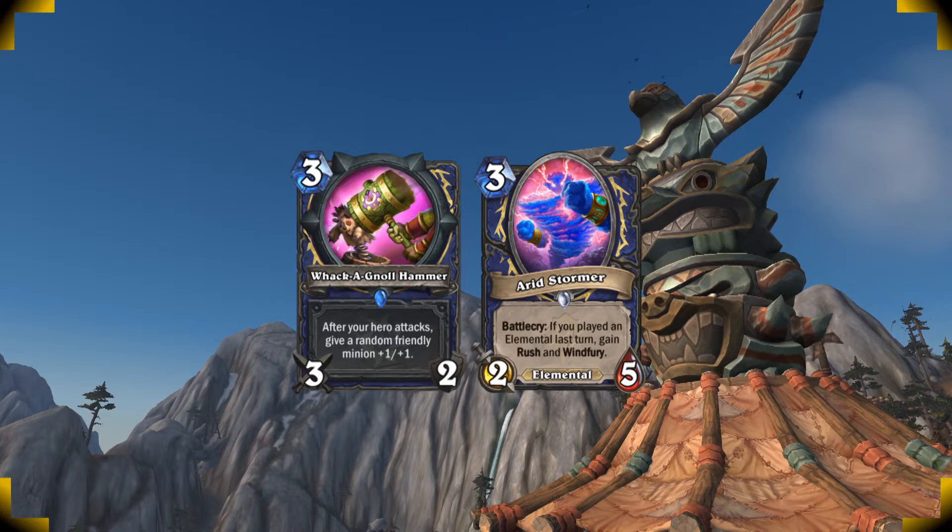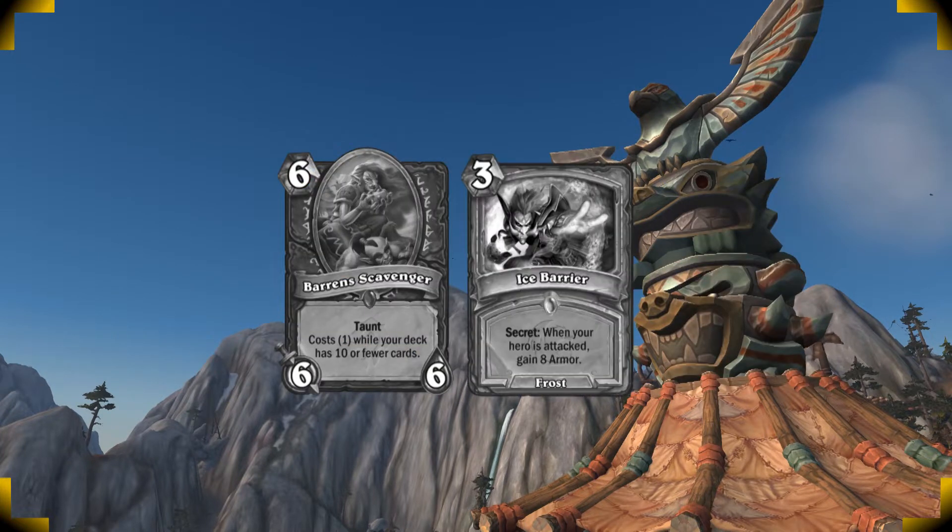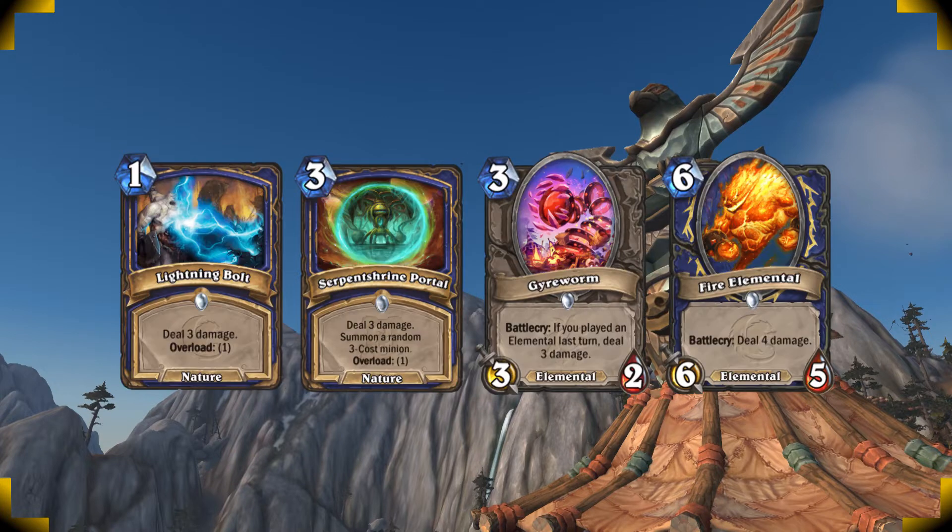You have a bunch of ways to deal face damage from your hand with cards like Lightning Bolt, Serpentrine Portal, Gyreworm, and Fire Elemental. Make sure to count this damage while it's in your hand to set up for some early lethals across a couple of turns. Saving these cards can help you play around big taunts and even cards like Ice Barrier, but in more aggressive matchups you wanna use them to gain and maintain the board.